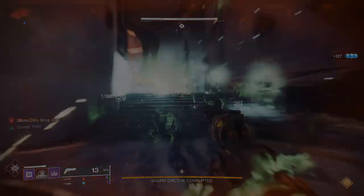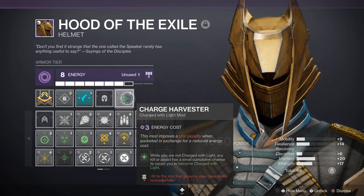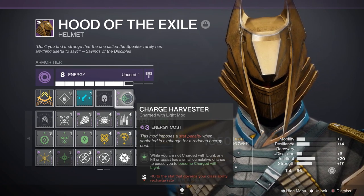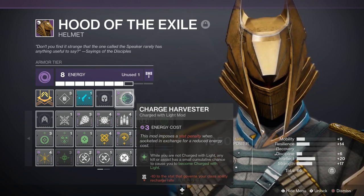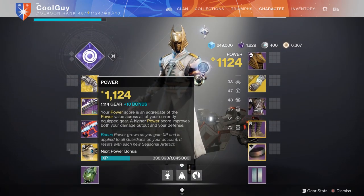The first mod on a Void armor piece is going to be Charge Harvester: while you're not charged with light, any kill or assist has a small cumulative chance to cause you to become charged with light. You're going to find out that this works a ton because all those kills that the poison is getting from spreading is going to be getting this perk to proc. You get that poison going in a group of adds, as it spreads, it's going to proc — it passively yet quickly gets you charged with light.